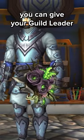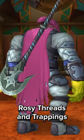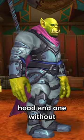Speaking of falling in love, you can give your Guild Leader some flowers in the form of a fetid bouquet. The Ensemble Vagabonds Rosy Threads and Trappings is a two-piece armor set, one with the hood and one without.